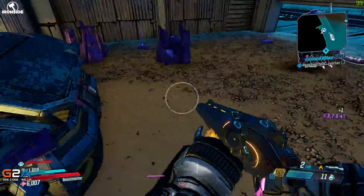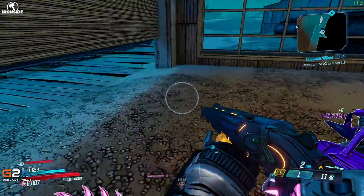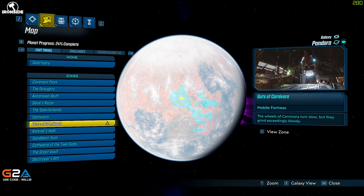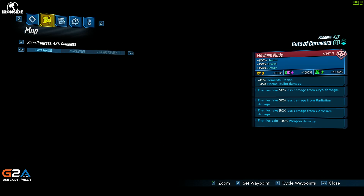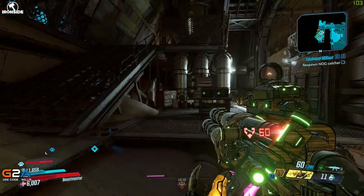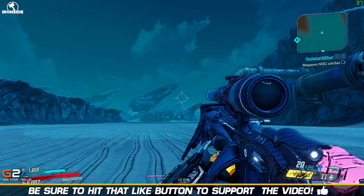So how do you get here? First of all, it's on Pandora and it is pretty far in the story, so spoiler warning if you haven't completed the story. It's on Pandora and it's actually at Carnivore, but we can get there quicker by going to the Guts of Carnivore.